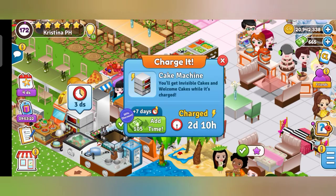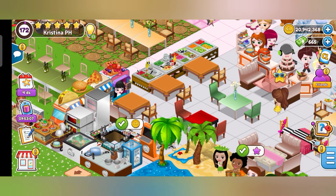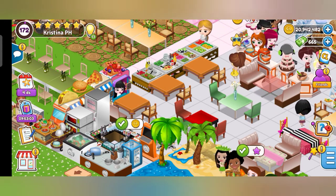Another one is the cake machine. This is what I told you earlier — it gives you invisible cakes and welcome cakes automatically when it's charged. So you don't have to worry if you run out of welcome cakes or invisible cakes.